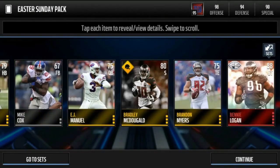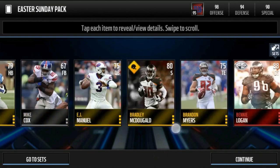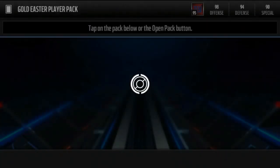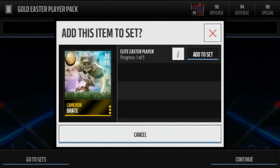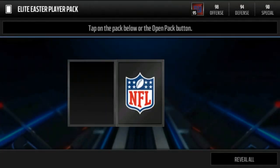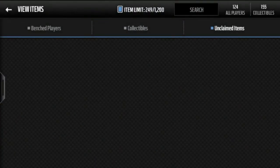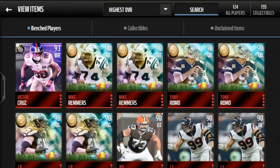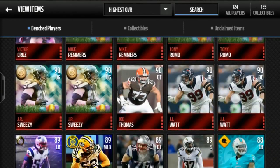No crystal legends, but we did pull Benny Logan — he doesn't sell for much but it's still an elite and it makes some of my money back. We got tons of gold players, and we get an elite pack. Mike Remmers — not great, but let's look at our collectibles. That's a lot of quick sells. We got two Mike Remmers, two Romos, and two Sweezies.